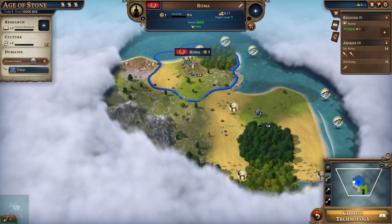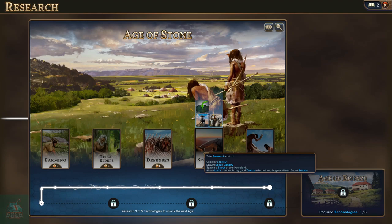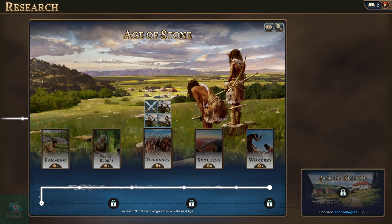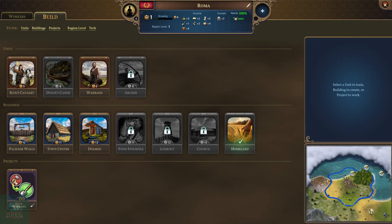We could choose scouting - that would unlock the lookout tower for extra exploration XP and give us another scout unit, which could be helpful. But I think I'm going to have to go with tribal elders. That's going to allow us to construct the council building, which will increase our knowledge per turn.